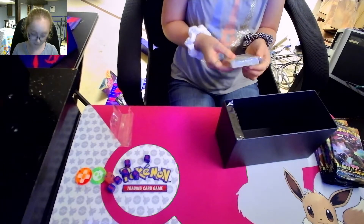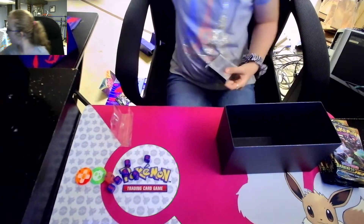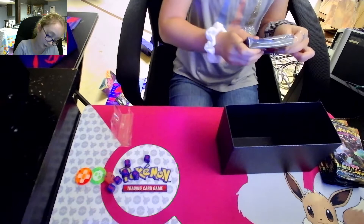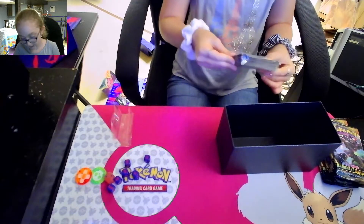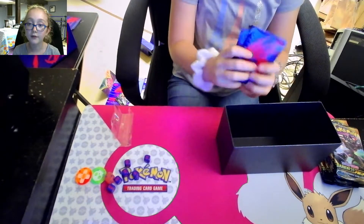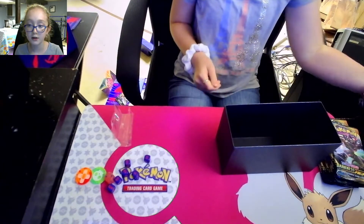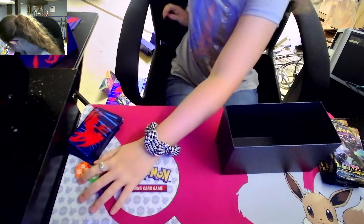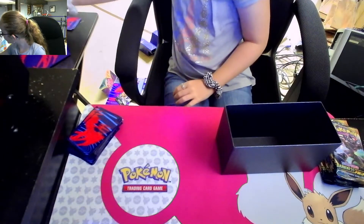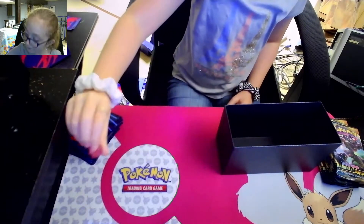This is just energy, so I'm going to put those over there. I don't really want any of those right now. These are the sleeves - I'm going to be using these if I pull anything good. Always be optimistic! I like these sleeves. I'm going to keep this die though - that looks really cool because of the little set symbol on there.